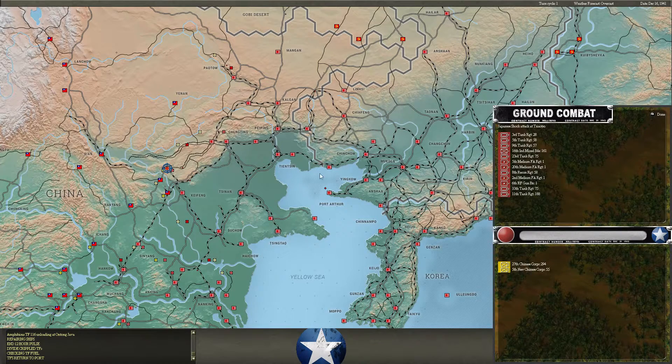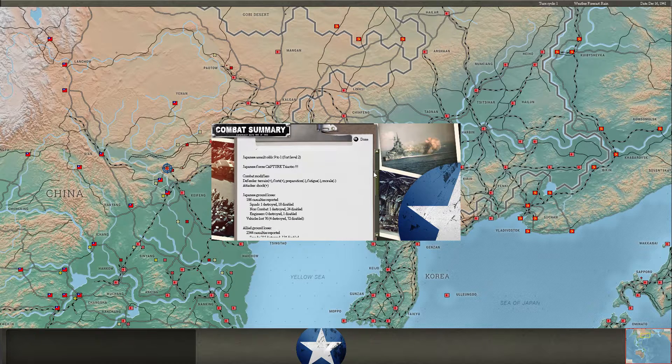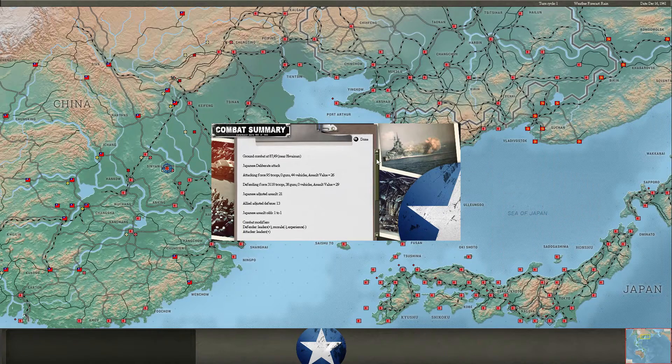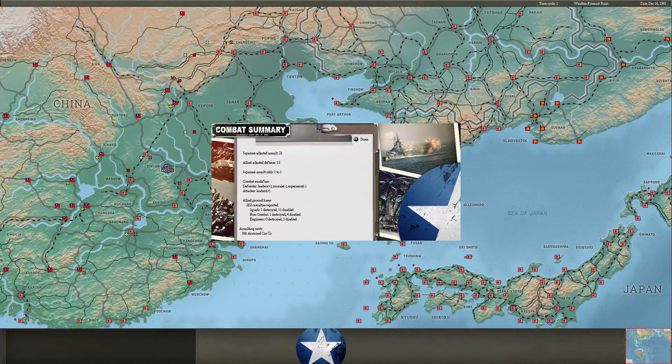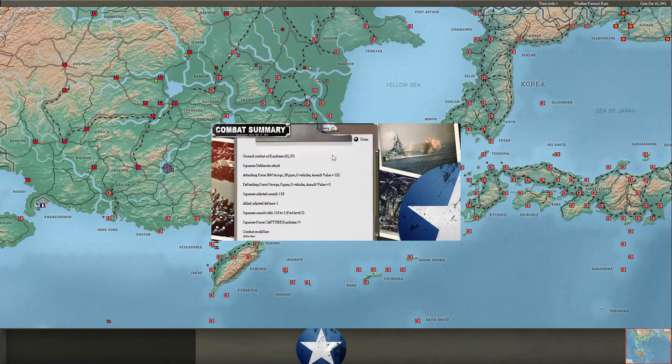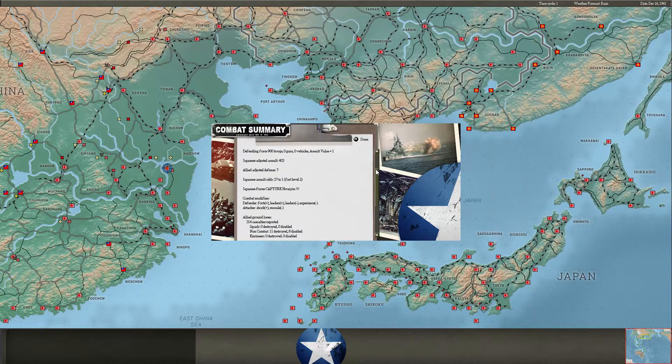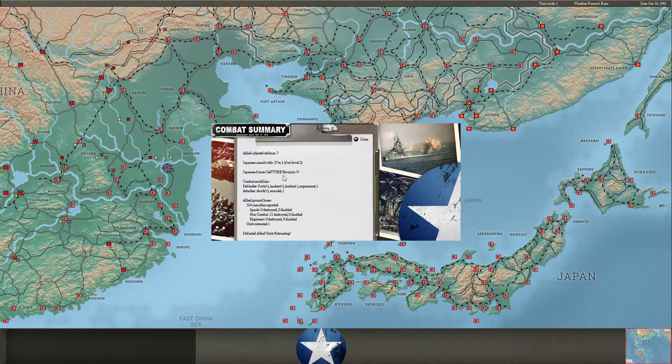Shock attack north of Kaiving — nine to one odds and we capture it pretty handily, forcing him back and destroying a lot of squads. Just clearing this rail line; I want to get through to Nanning and then head up that road to Changsha. Libert attack with an armored car company, one to one odds, but he takes losses and I do not. Take one of the abandoned Chinese cities, and take this dot hex at Haiwan — it's a headquarters unit that got forced out.